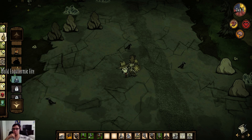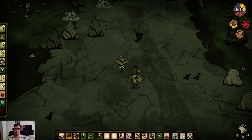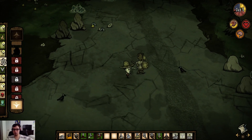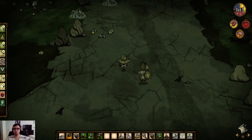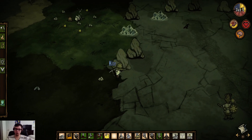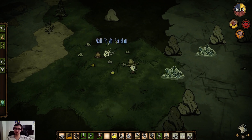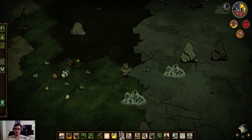Here's an endothermic fire — not going to use it. It basically cools you off instead of warming you up. This ice flingomatic is important for the summer, because things will actually burn in the summer, and that's very bad. I will not pick up this stuff — you might not find that kind of thing.